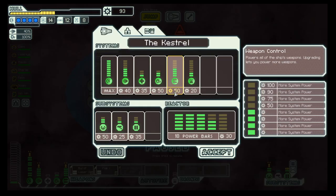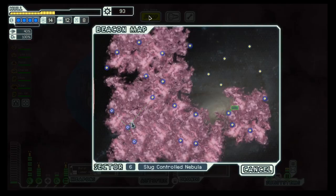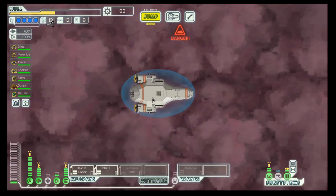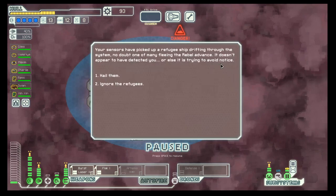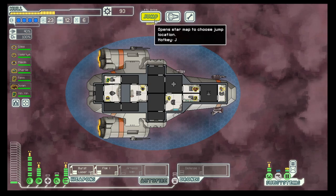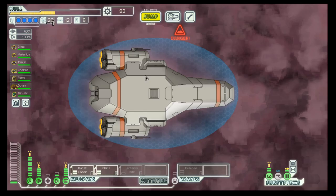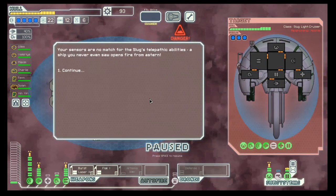We probably need to upgrade our weapon system a bit — need 50 here and 30 — but that doesn't leave us that much scrap. Let's hail them; yes, we can use the fuel. Let's go here first before heading to the store.